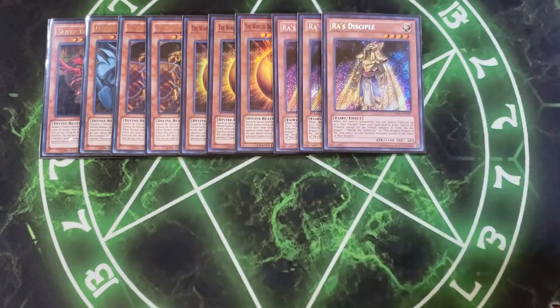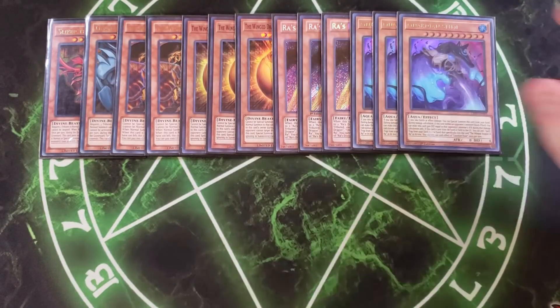We then play three copies of Ra's Disciple. Ra's Disciple is really good because when it's summoned you can special summon two more Ra's Disciples from your hand or deck. They cannot be tributed except for the tribute summon of Slifer, Obelisk, or Ra, and you can't special summon monsters except by the effect of Ra's Disciple. It's a bit restrictive, but it's really important to get them on the field and then combo it with a card like Card Advance or Ancient Chant to bring out an Egyptian God.